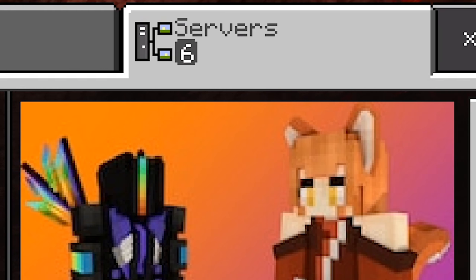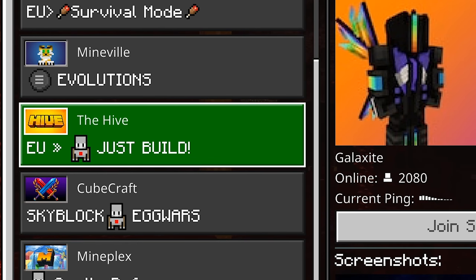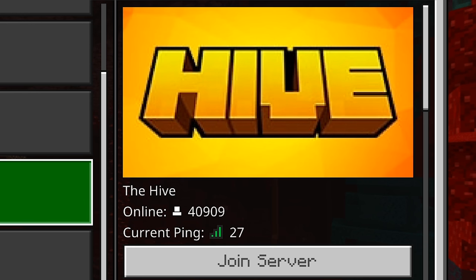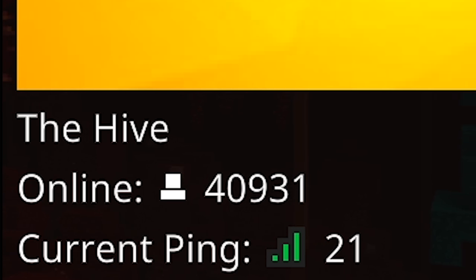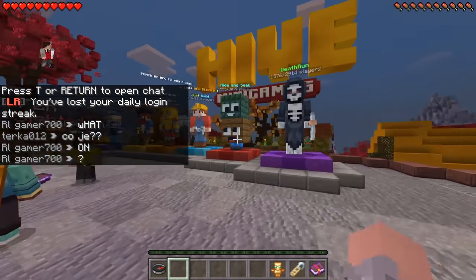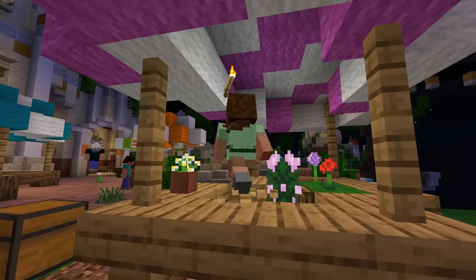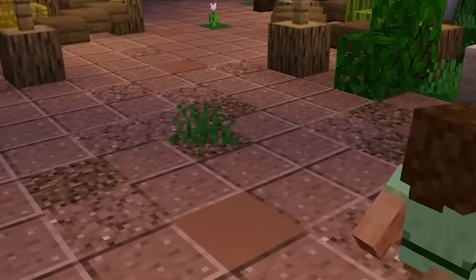We're back in the menu now and we're going to click on servers. It has featured servers with a bunch we can potentially join. If I join Hive, it has 41,000 people playing. I'm going to click join server. We're now in Hive with keyboard and mouse.